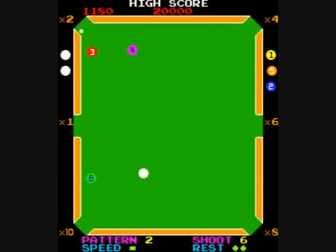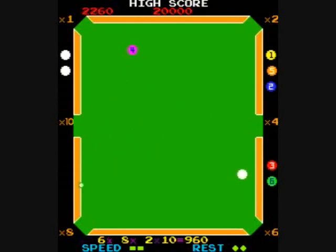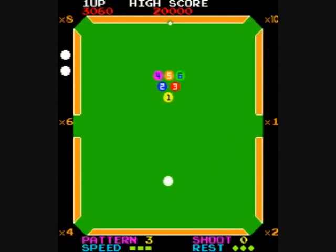If you sink 6 balls in 6 shots, you will get a 5,000 point bonus. And if you get 10,000 points or more, you will get a free ball — the ball meter at the top left. You just have to play this quite a while to get used to where to hit the ball to get it to go the exact right angle. I was kind of starting to figure it out towards the end of the game, and I was able to stop using any save states.